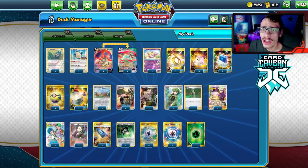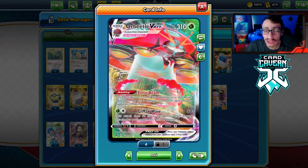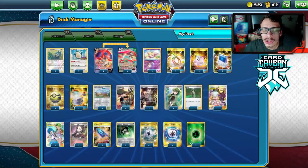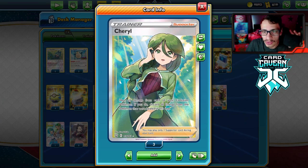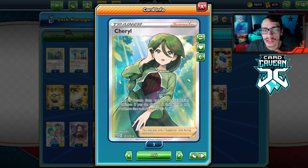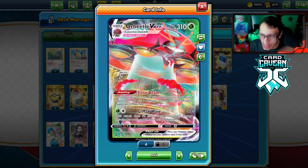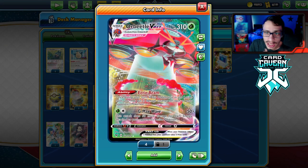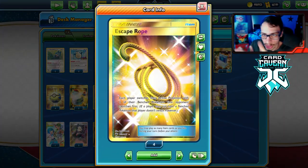Welcome back to a brand new PTCGO Battle Styles video. Today we're taking a look at an Orbeetle deck — Orbeetle with Cheryl. This is a very good combo. The idea with Cheryl is you're healing all of your evolutions, and the idea with this deck is we put a bunch of Orbeetle V-MAX in play and spam Eerie Beam every turn with cards like Switch, U-Turn Board, and even Escape Rope.